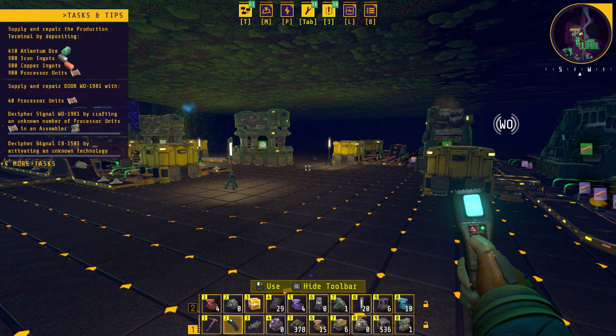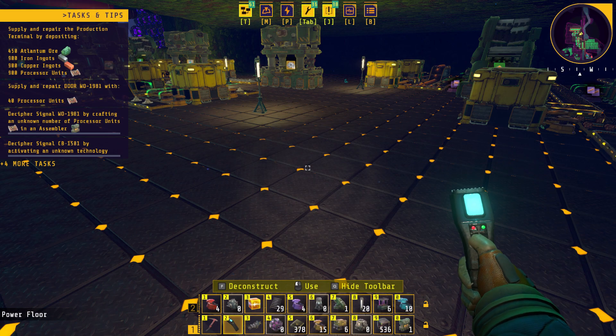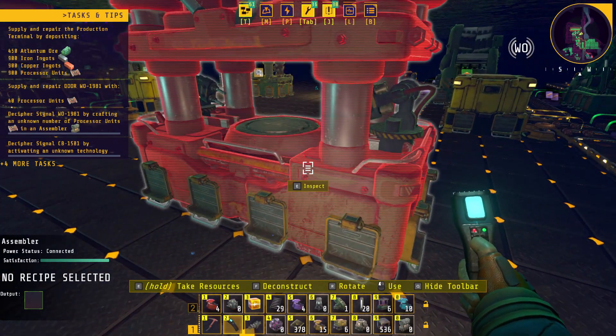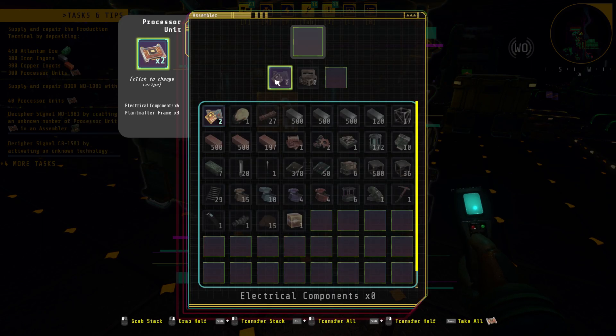So there's one thing I want to do today. I want to throw down just a random assembler and let's inspect it. I want to see if we can't make 40 of the processors. We need electronics, which we don't have.